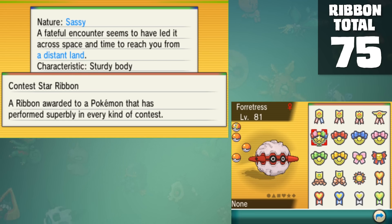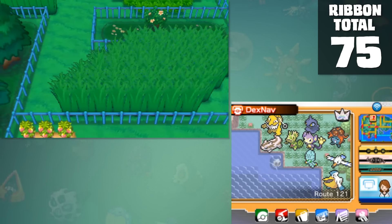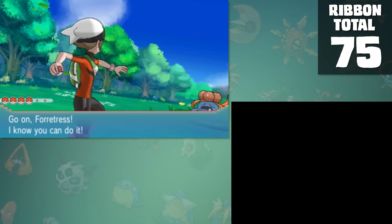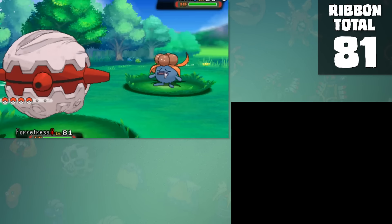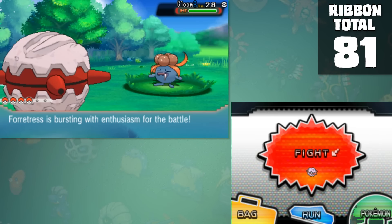But they added a prize for finishing all of them — another ribbon! The Contest Star Ribbon is actually kind of interesting because it appears when you go into battle. I kind of see it in the same sense as the Shiny Crown from earlier, but this is a neat feature I didn't really know about until I got far in the challenge. But with this completed in Generation 6, we can move on to the final stretch — Ultra Sun and Moon.